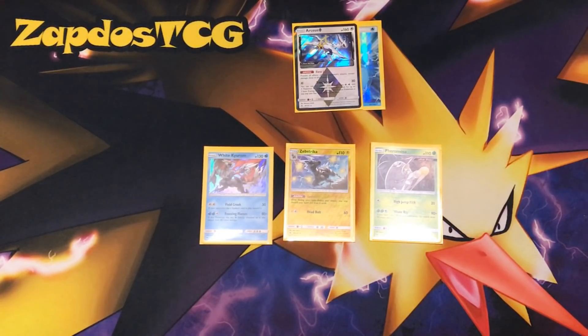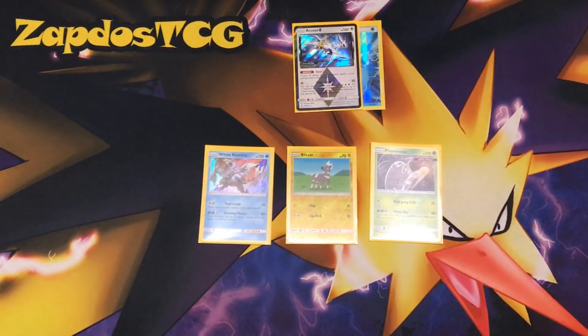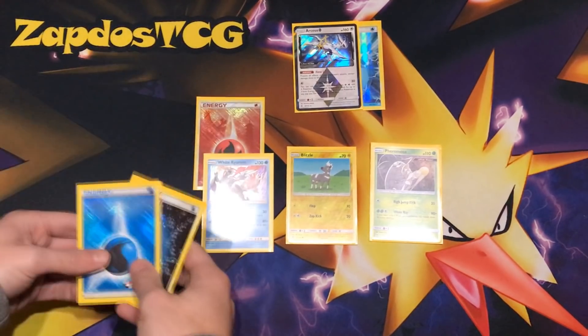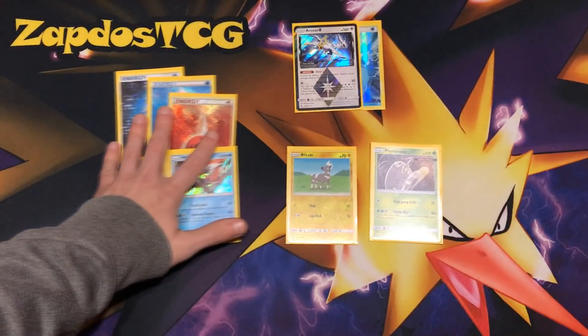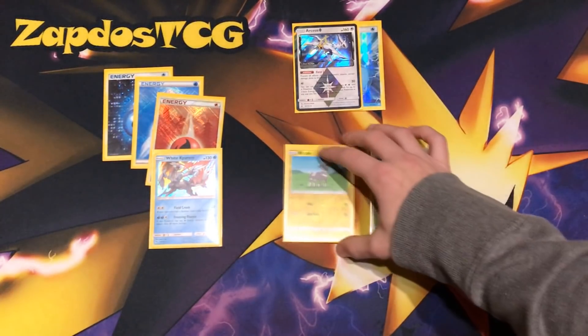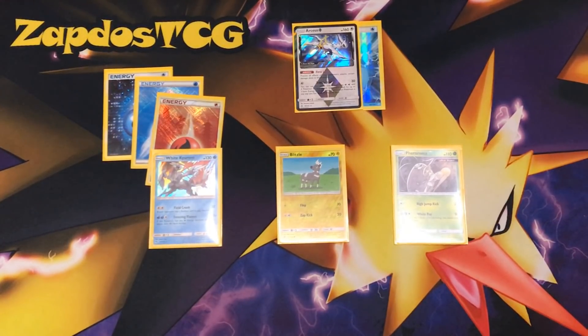We can use Trinity Star as early as our first turn if we go second. I always recommend attaching a Fire Energy and then 2 Water Energies. Depending on your hand, you might get another White Kyurem into play and attach another energy onto it. So your first turn going second, White Kyurem is already prepped and can dish out quite a lot of damage. It's not like Granbull where you have to empty your hand — you just smack down 160.